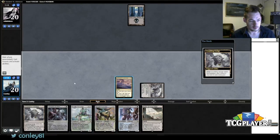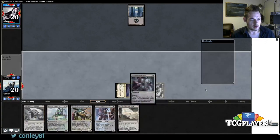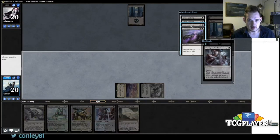That's pretty good. Alright, let's take a peek: Kalitas and Infinite Obliteration. I can get this Kalitas with a Thought-Knot — I kind of just want to take the Infinite Obliteration. But then again, if he names Thought-Knot I would be screwed. He's going to name either Thought-Knot or Reality Smasher almost certainly, so I think I take the Infinite Obliteration and then Thought-Knot away something like Languish.